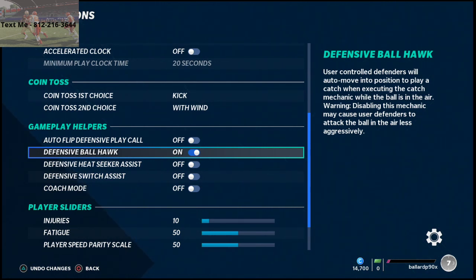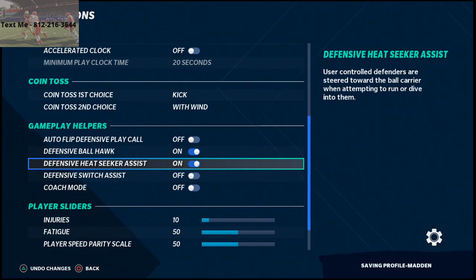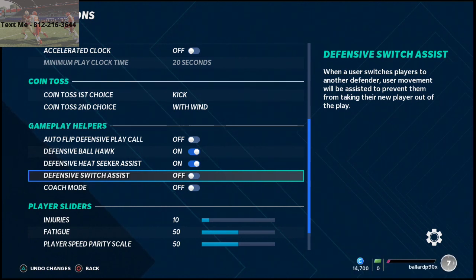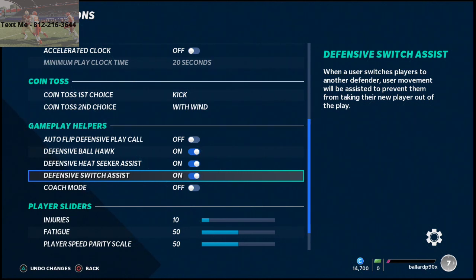If you disable ball hawk, it causes the user defender to attack the ball in the air less aggressively. Defensive heat sinker assist steers user-controlled defenders toward the ball carrier when attempting to run or dive into them — I do like to turn this on. Defensive switch assist, when a user switches to another defender, assists movement to prevent taking the new player out of the play — I like that as well. Some people turn these off, but I recommend turning them on this year because of the mechanics and the way the game plays.